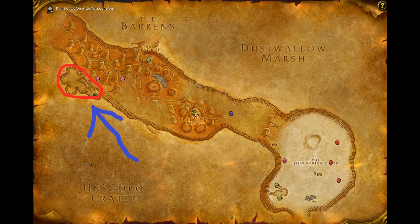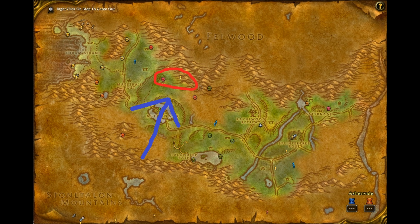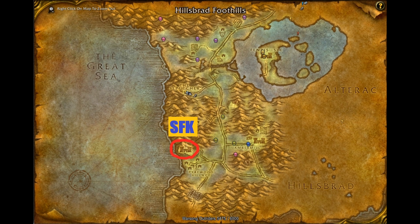Then we have another spot in Thousand Needles — this one is higher levels. Then we have another spot located in Ashenvale. This spot is also in a cave, a lot of mobs, no casters, super good spot. And then the last spot is Shadowfang Keep — the mobs at the start are quite low level, but I wanted to include it anyway. It could be really good, you can do big pulls and stuff, so you could try it out if you want.